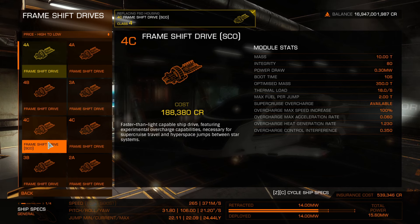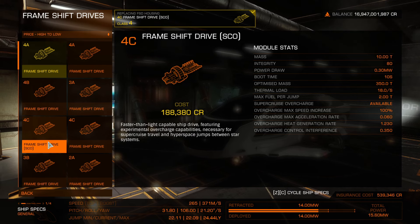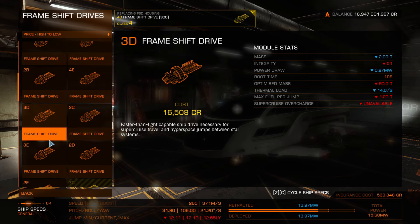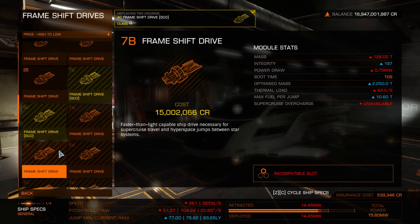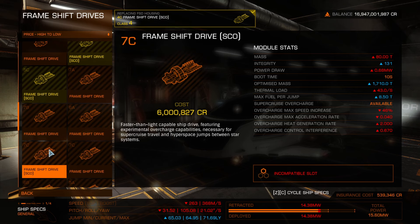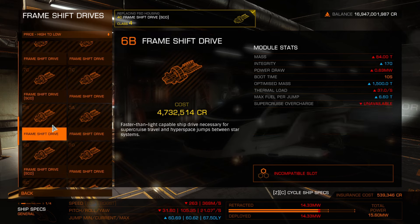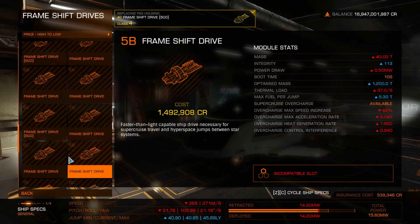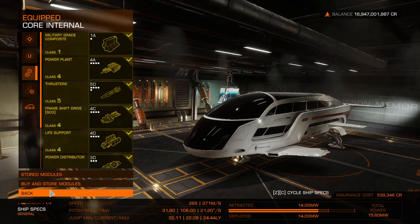The cost of the drives is cheap because it's a 4C unit — $188,000 for this one. If we scroll through, there's the 7C at $6 million, which is the max. There's also a 6C at $1.8 million. So that's the drive — actually a cheap drive, but it does come with trade-offs.